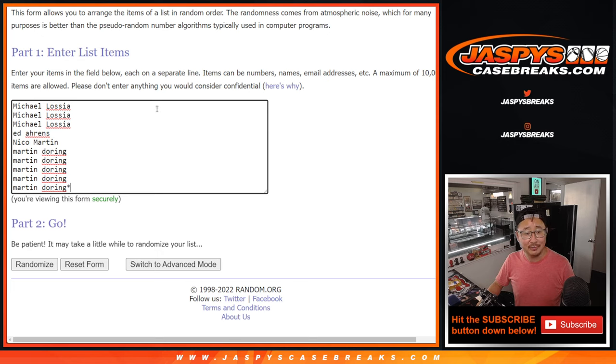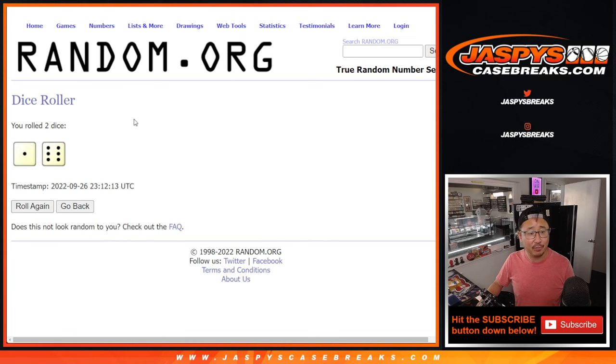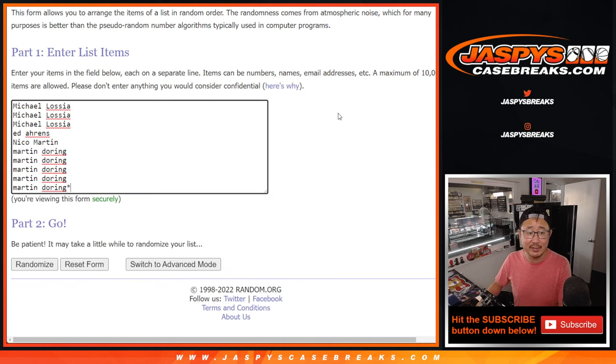With that being said, thanks to this group for making it happen. Appreciate it. We've got Michael, Ed, Nico, Martin, and Martin Doran. There are the numbers right there. So without further ado, let's roll it and randomize it — one and a six, seven times each.